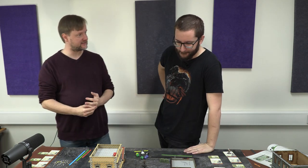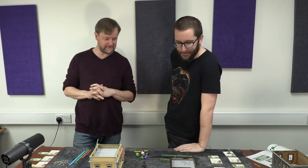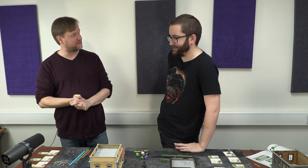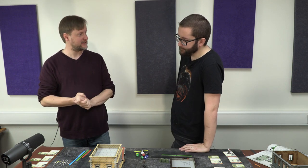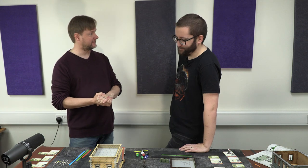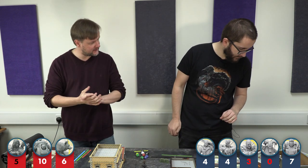Round three begins. Ben still has fewer troops than Sam, so he activates first. Dogmeat is in base-to-base combat with two of Sam's raiders, and someone has taken damage. Ben has an extra charge dice ready.